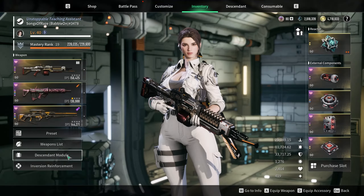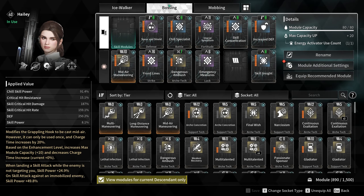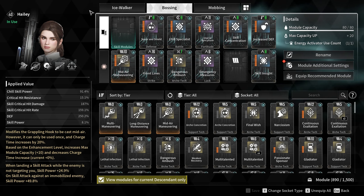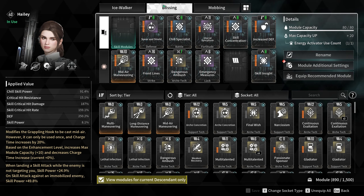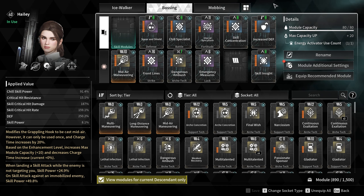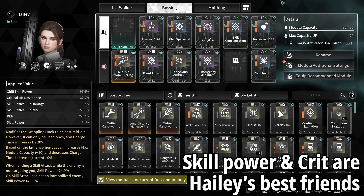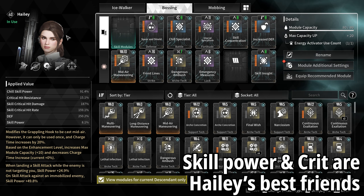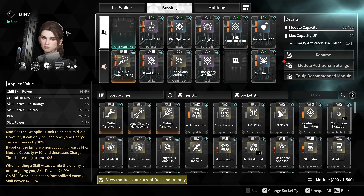Alright, so if I open up the inventory screen, let's head over to the descendant modules first. You will notice that I am using tab 2 here, because I am currently working on a couple more builds for her — she definitely has a bit more viability rather than just bossing. The main things we are looking to focus on here: because of how high her modifiers are, we want to go straight into skill power.